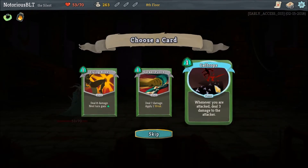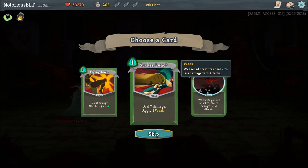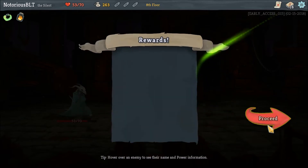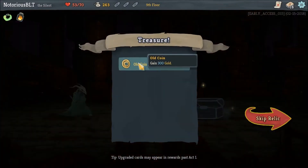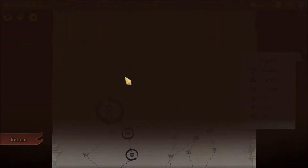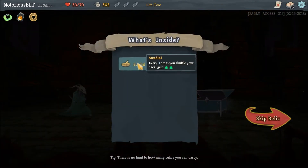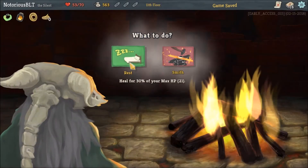Gold and... Caltrops: whenever you are attacked, deal 3 damage to the attacker. Flying Knee or Sucker Punch? 7 damage, apply 1 weak. I like the idea of Caltrops. Old Coin: gain 300 gold. Well, I'm glad we're going to at least hit one shop on the way. Another chest — Sundial: every 3 times you shuffle your deck, gain 2 energy. So we absolutely would like to keep our deck as small as possible.